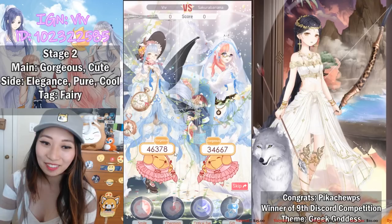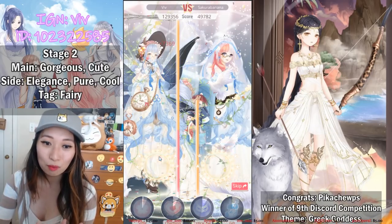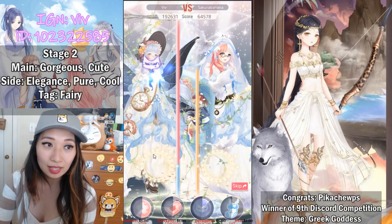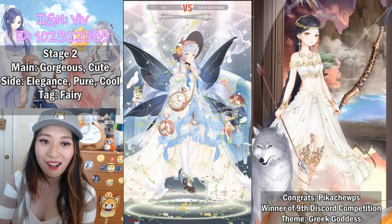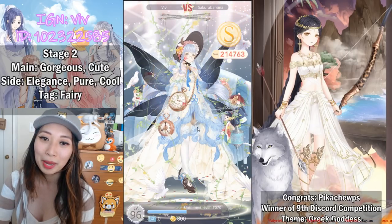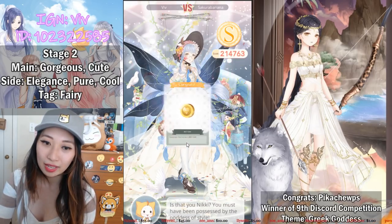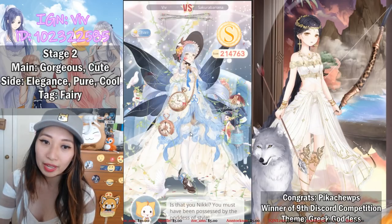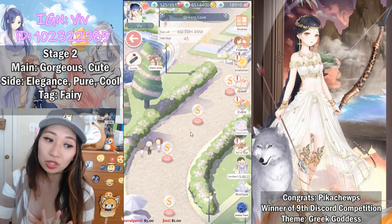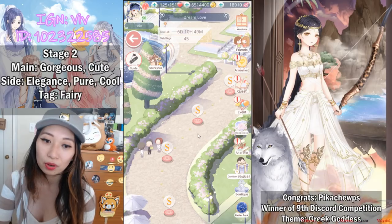Oh my gosh, she looks like me! Gorgeous — I dominated that one. Charming landed on Cute — yes! Cute is one of the main attributes, that's what I wanted. Pure dominated that one too. Elegance with really high points, and whoa — 214k points for Viv! I ate her up! My rank is going up. For winning this stage I receive five offering rings. You get three offering rings for losing, but if you use Nikki's Info you will be in a very good spot with mostly wins.